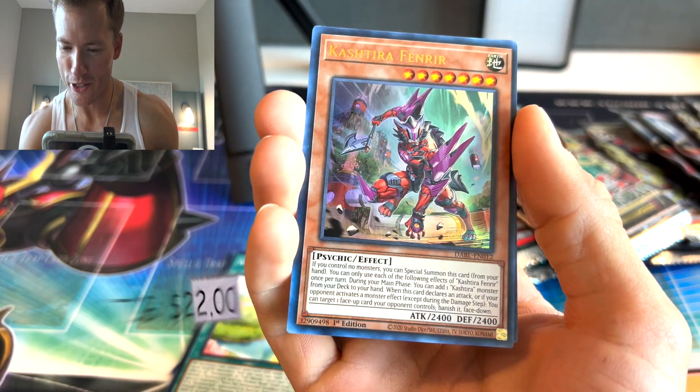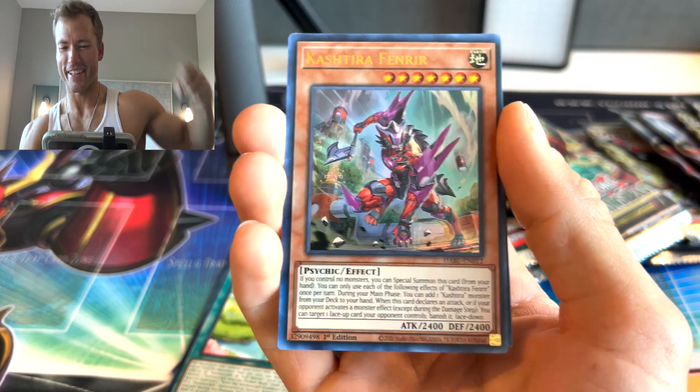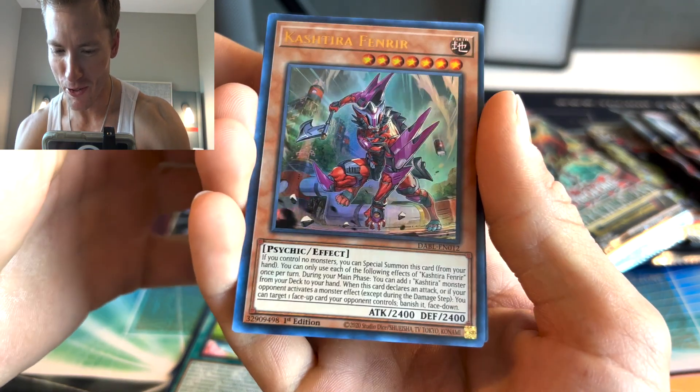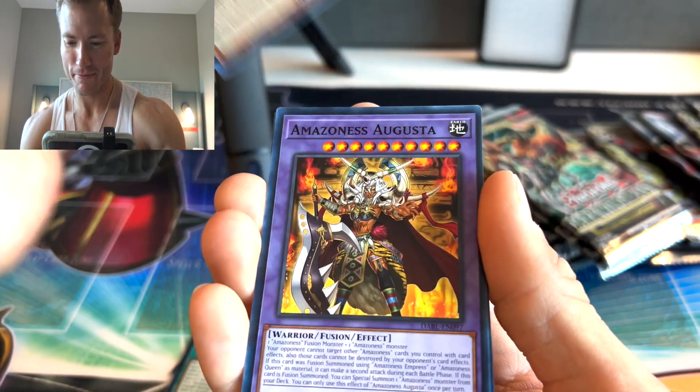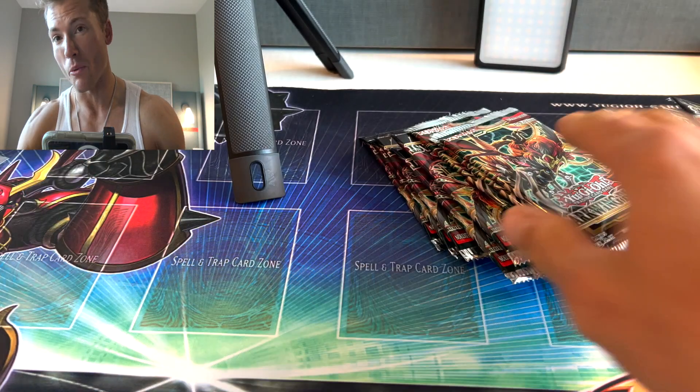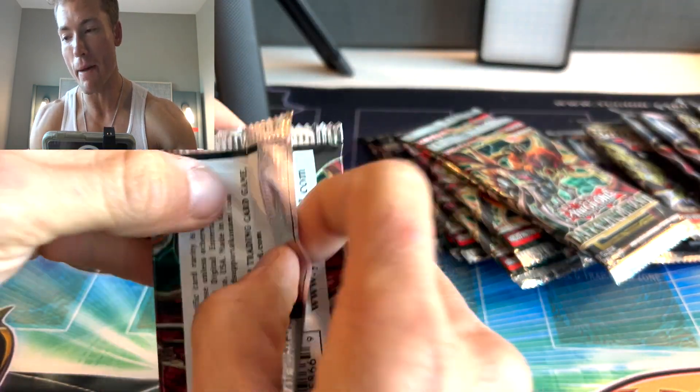That's actually one of the best ultras in the set! Let's go — that's like a $25 freaking dollar ultra: Cast Your Offender. I just had a feeling, I had a feeling that Dark Wing Blast is going to probably beat Battle of Chaos.